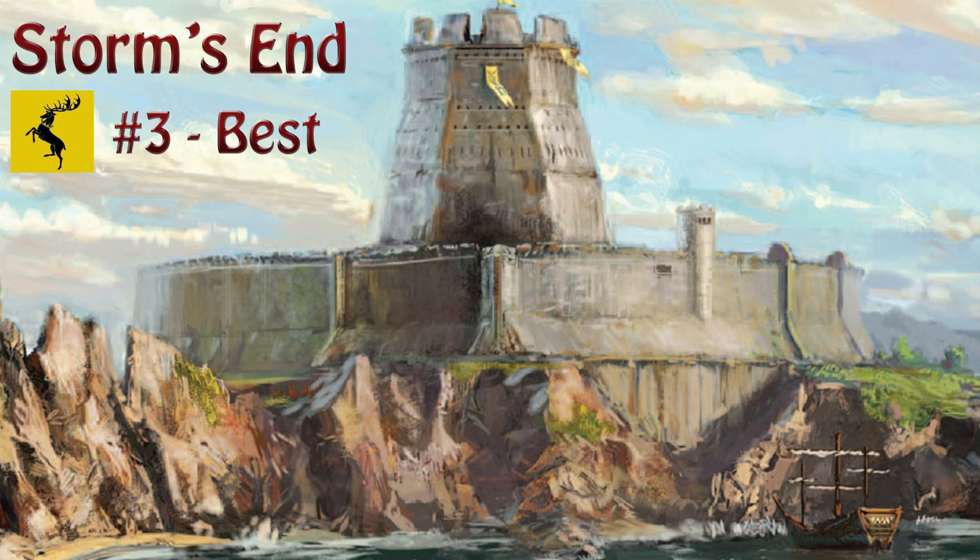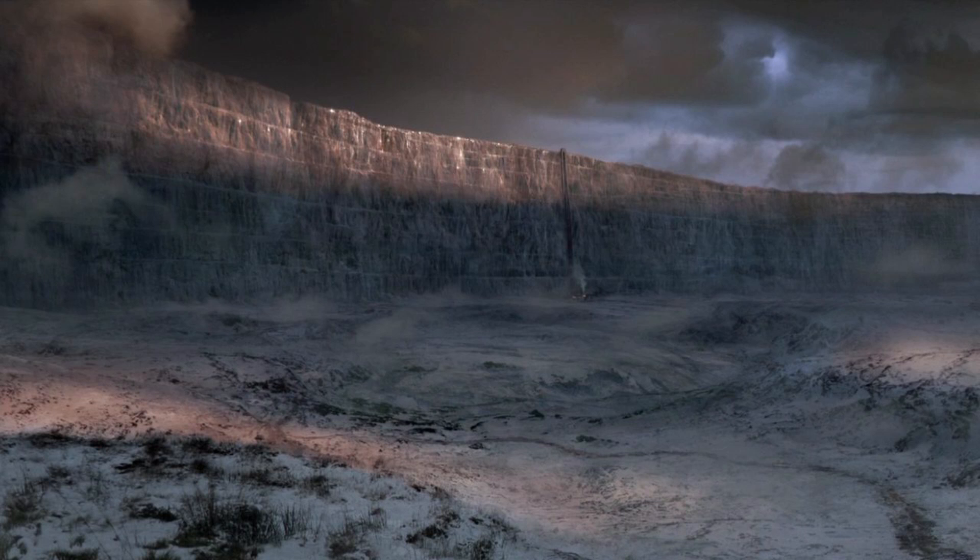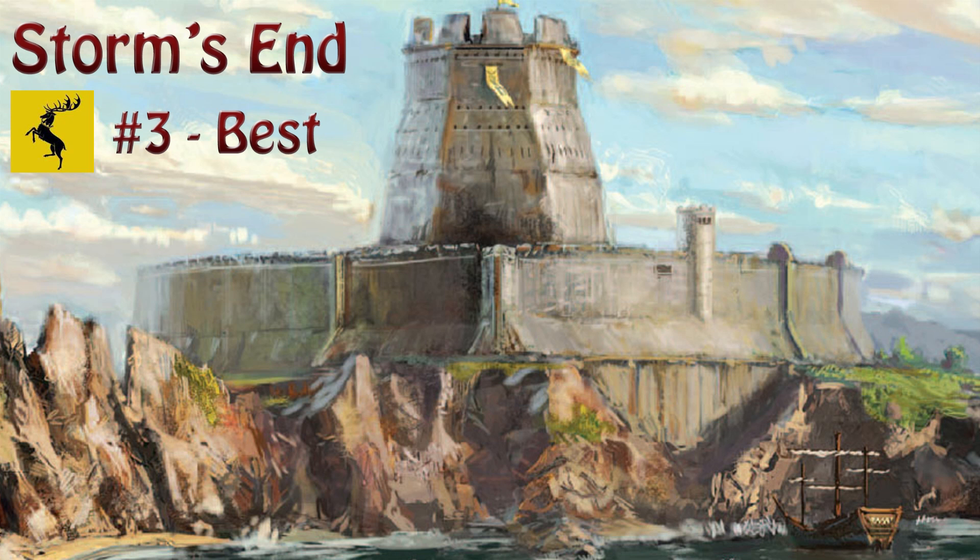Third best: Storm's End. It's the only place on this list that was rumored to be designed by the legendary Brandon the Builder. It's even said to have magic spells similar to the ones in the Wall. But even without that, Storm's End is a behemoth of defense — walls 10 stories high and 40 to 80 feet thick, with a huge place to store food. It's definitely earned itself a spot in the top three.